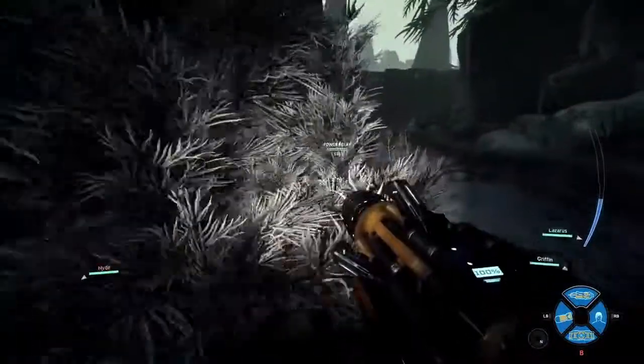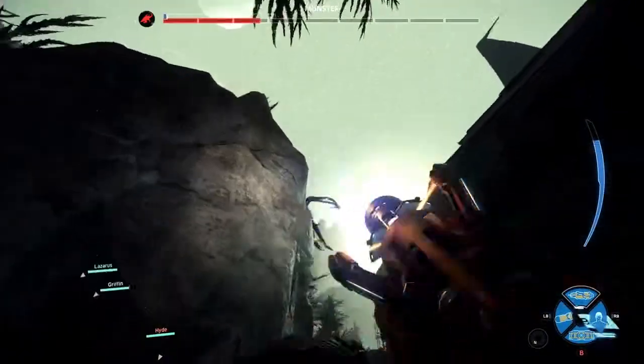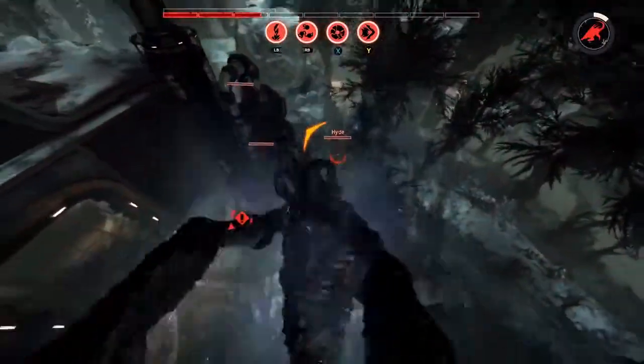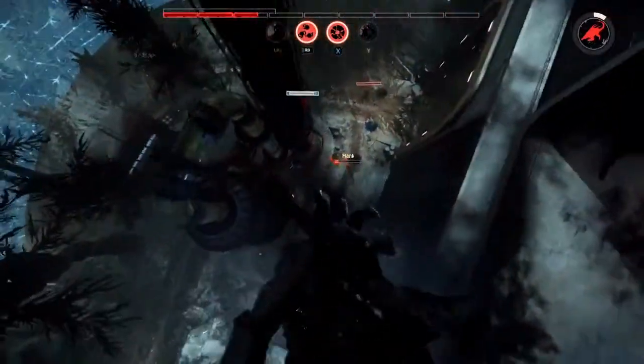Here come the hunters led by Hank on support. You're seeing a lot of the verticality of this map here. Also to note, here on the Distillery, snowstorms will occasionally come in — that can wreak havoc for hunters and monsters alike. The hunters are catching up to the monster; we'll see if they get that trap at the mobile arena. And there it goes down — this will be the final stand for one of the squads.